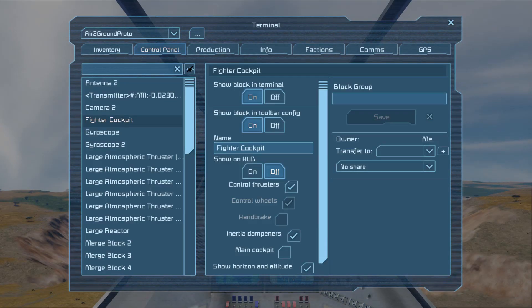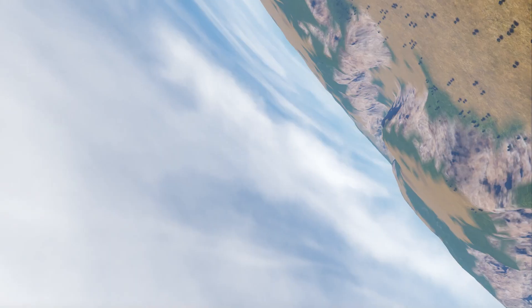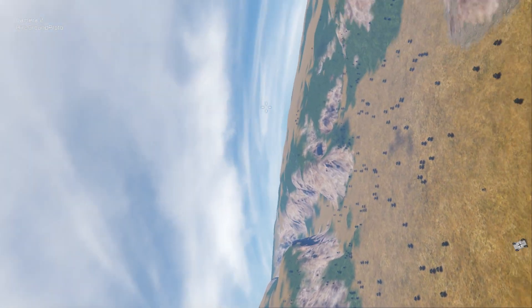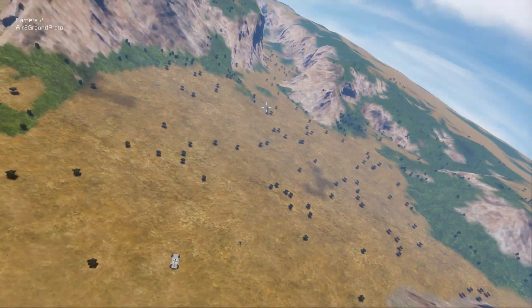Let's now look through the missile camera to check if it's able to dodge the turrets, while still staying precise enough to hit the target.